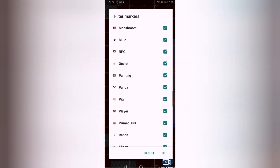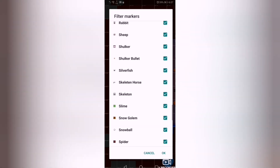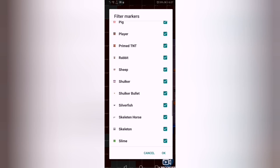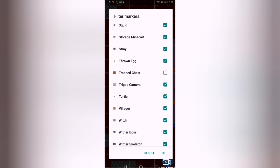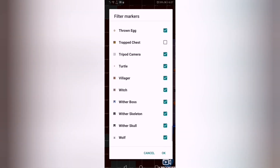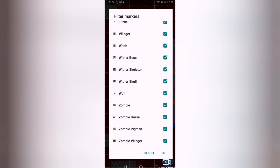NPC is another player in the world, also with paintings, panda, pig, and anything else. Shulker and shulker bullet. Everything from trapped chests and villagers — you can use this app to know where villagers are located by enabling their sign and searching for them. Weather boss, weather skeleton, weather skull if it's obtained and used. Zombie horse, zombie pigman, zombie villager.